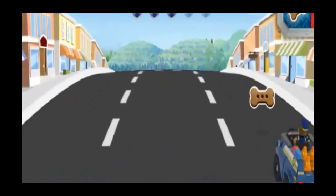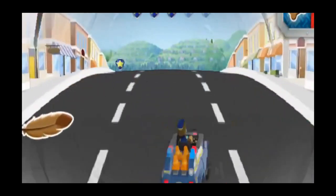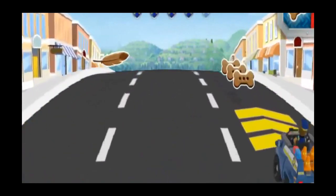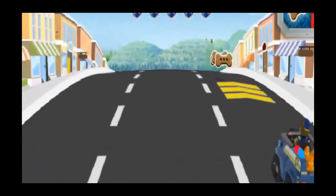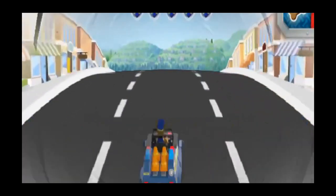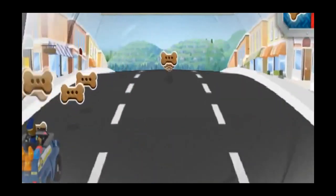There's a badge — let's get it! We have almost all the badges we need for a super speed boost. Chase is on the case! There's another badge, let's get it! We have almost all the badges we need. Press the space bar for a super speed boost. Now this is a super fast chase!